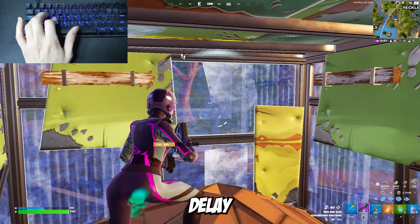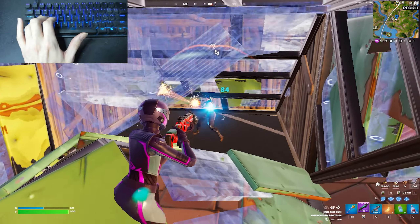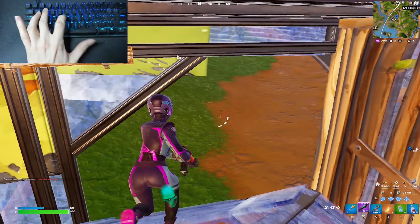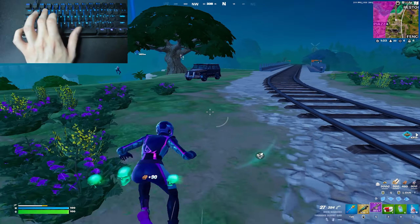The fourth tip is shotgun delay. After you shoot your shotgun, you can't shoot again for a few seconds. In a situation where the opponent is on the other side of the wall, you can make a wide edit so he thinks he's going to hit a big shot on you, then you instantly reset. He's going to shoot the wall. You make a wide edit because he has shotgun delay so he can't shoot you — then you hit a big shot and reset or end the fight.